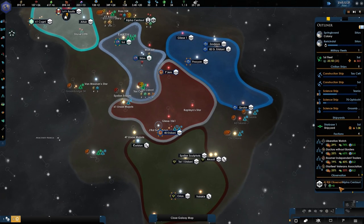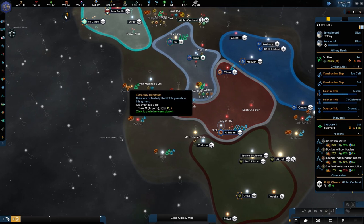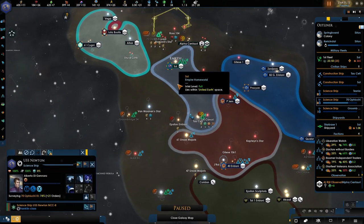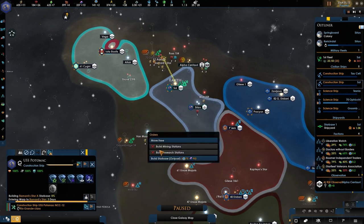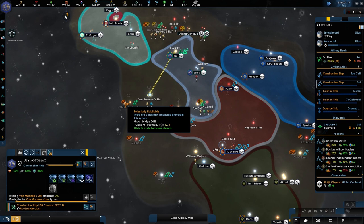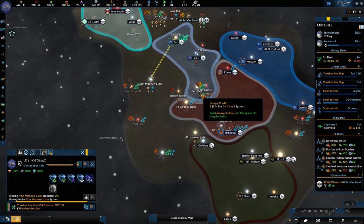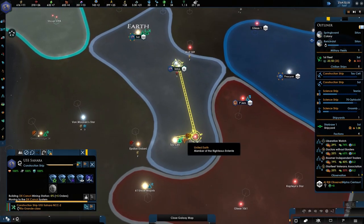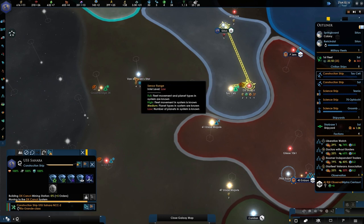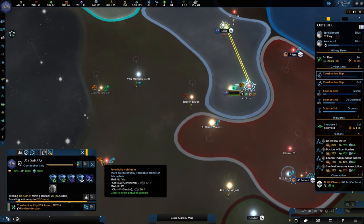Let's see how the faction is doing. Look at the amount of planets over here — Tropical, Continental. Continental is what we thrive on, and it's 17 tiles. I would like to have a planet that would actually work for us. He's going to be busy for a while. So if we can take this and then hopefully eventually that one before the Vulcans do.